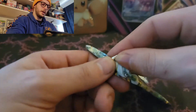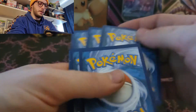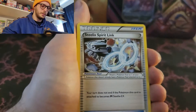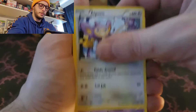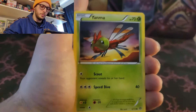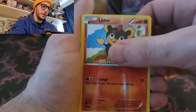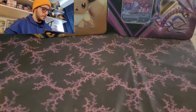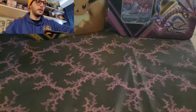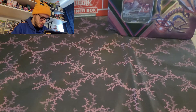Steam Siege XY - last pack of the Evolution tins. Three to the front. Persian, Shieldon, Steelic Spirit Link, Apom, Driflu, Meryl, Fletching, Yanma, Reverse Litleo, and Samurott. Not bad - we'll go with the Eevee.